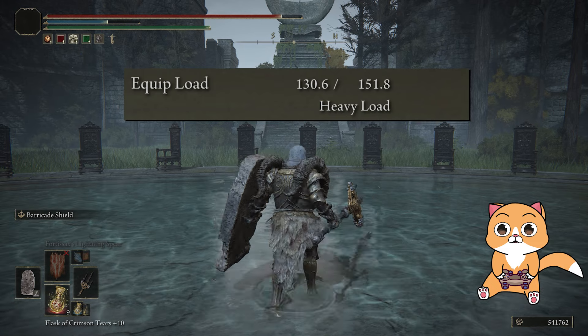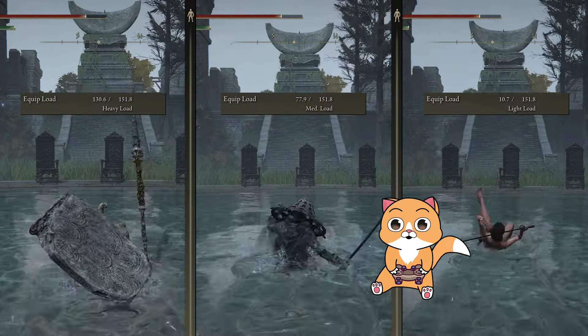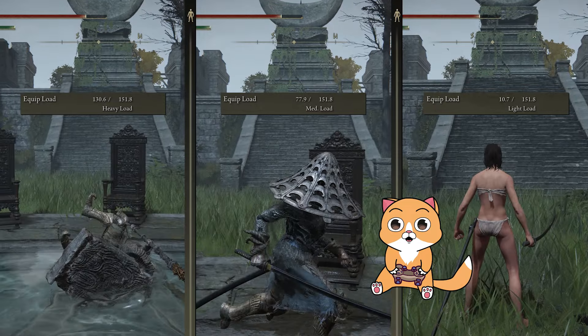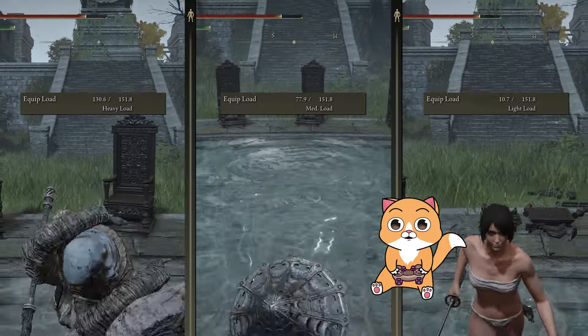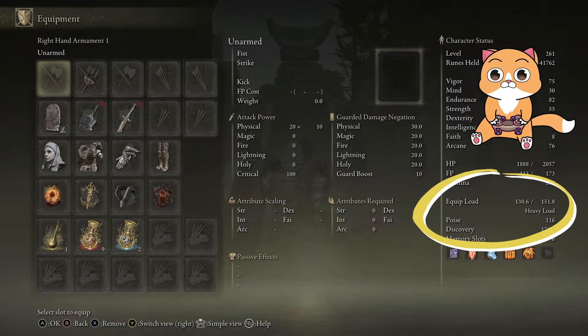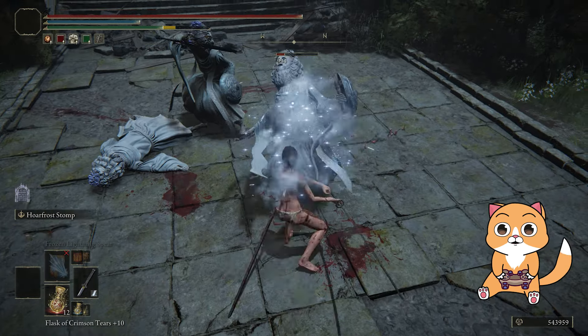There are a few other things that impact the dodge roll, and one is the weight of your character. If you equip heavy armor and weapons, your weight increases and your dodge rolls become slower. The lighter you are, the faster your dodge roll will be. You can find this stat in the character menu, and putting points into endurance can increase your weight capacity. You'll probably see a lot of players running with no armor, since removing it makes them lighter and faster.